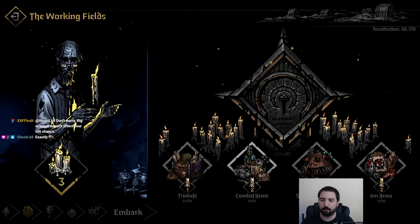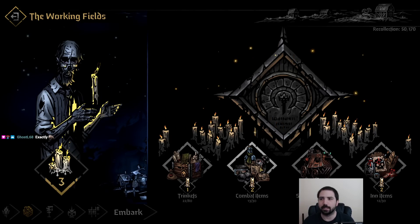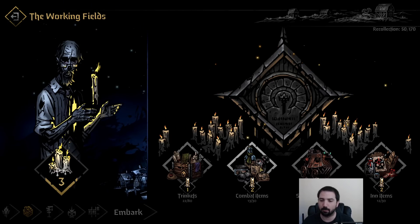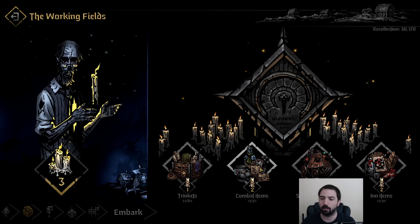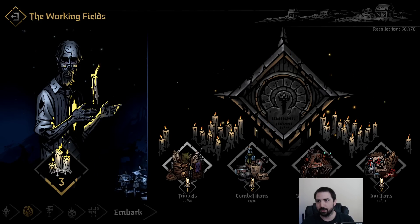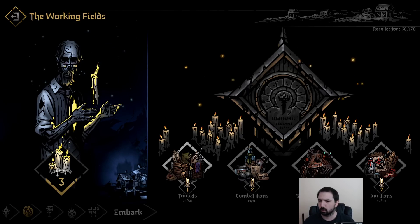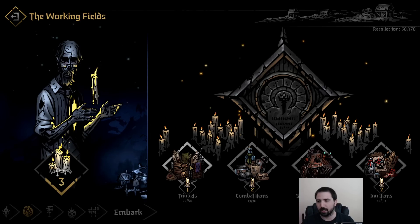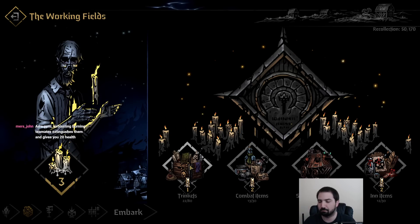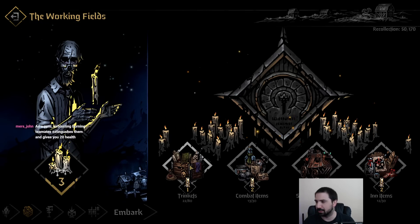Combat items are probably the only working fields category I'd consider maxing, besides trinkets. They contain healing salves, laudanum, and holy water — all very important. Roll until you at least get healing salve and laudanum; triage kit and adrenaline tonic are a bonus. Trinkets are kind of a candle dump — hero trinkets are on their own altar paths, and a lot of the general trinkets here are mediocre. Things like nautical compass are fun though.